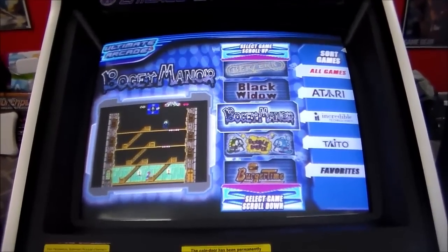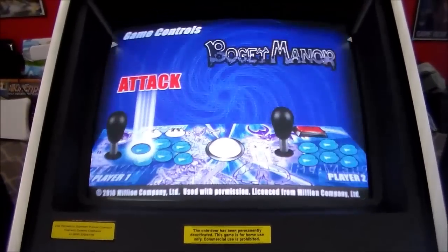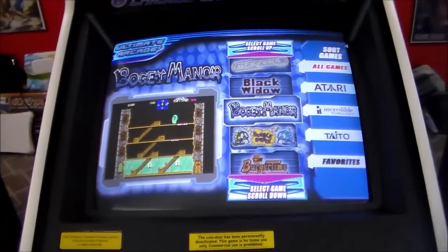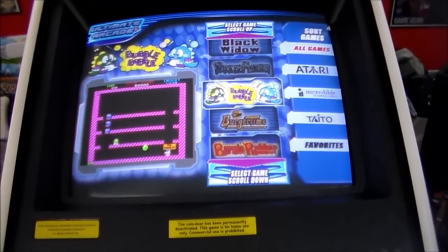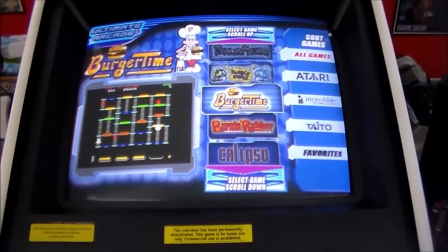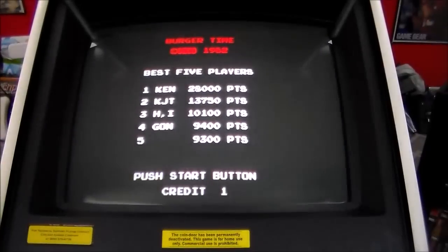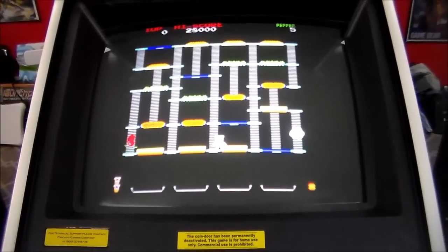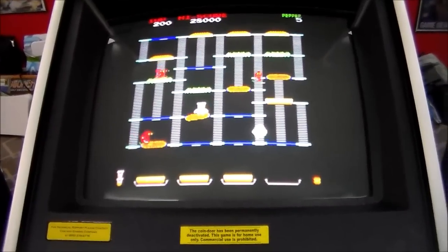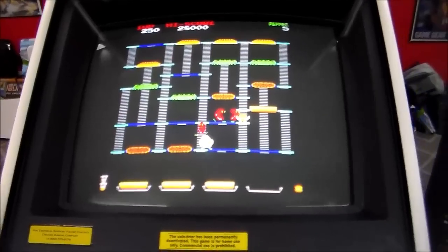Bogey Manor - that's Million Company Limited, so that may be a newer game. Bubble Bobble - real classic. Burger Time - I wonder if they licensed that from Bally. It said Deco, so it's the old Data East version. Burning Rubber, which looks really similar to Bump and Jump - that may be the Data East version of Bump and Jump.